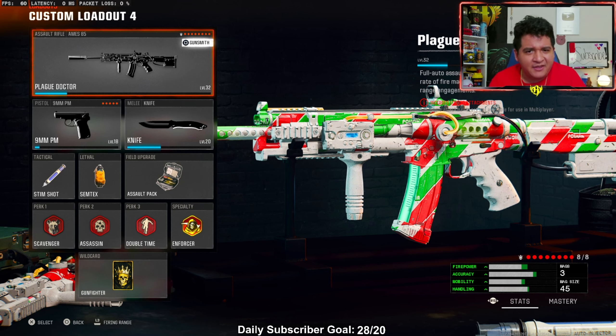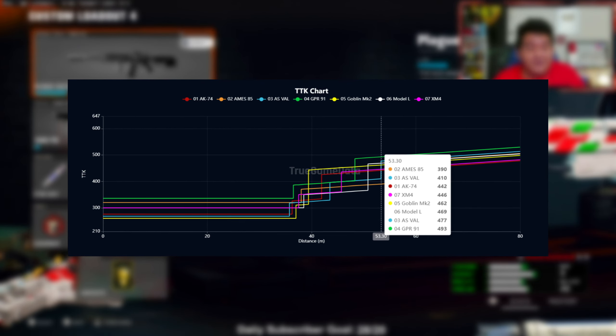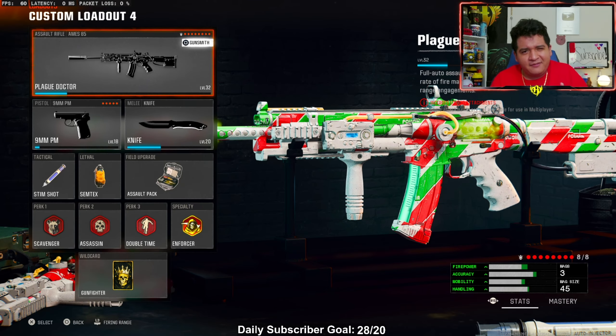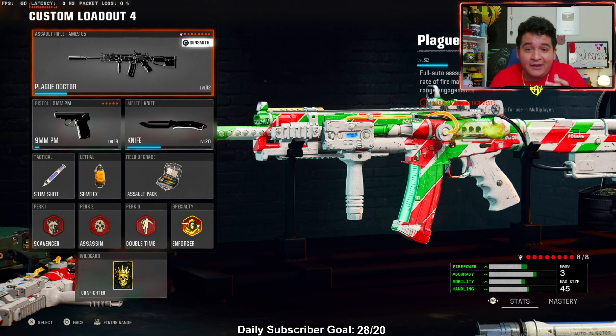The reason why I wanted to cover the AIMS 85 here today is because statistically, at far ranges, this gun has the fastest time to kill, which makes it one of the most consistent guns. You might not see too much potential up close, but when you really stretch those distances with this gun, it will not let you down.